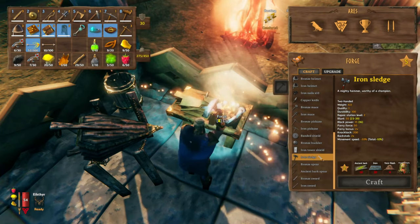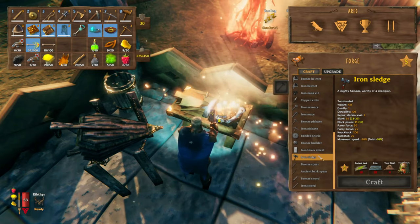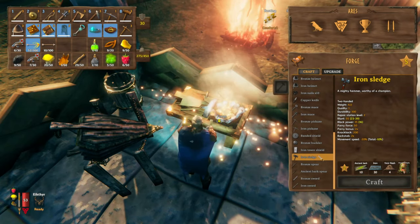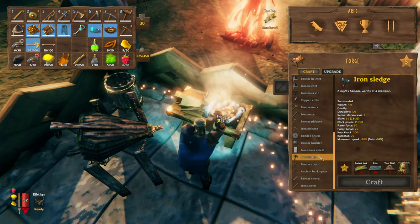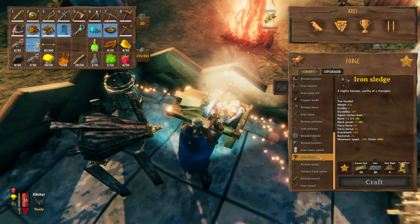Four flesh, a Draugr elite head, thirty iron, and ten ancient bark. I only have one flesh left, so we're gonna have to go to the vendor and get the flesh. As soon as I'm done here, we will head that way.